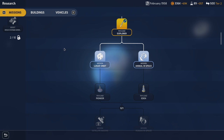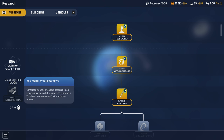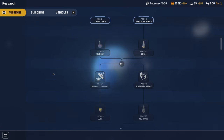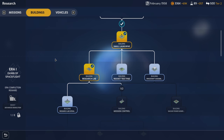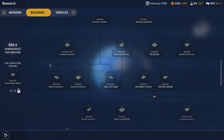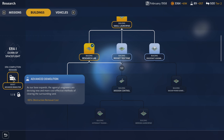Here's a cool thing I didn't know: Era One — Dawn of Spaceflight — era completion rewards. Each of the three tabs has a completion reward. For the missions tab you get Space Systems Expertise, which gives plus five percent payload reliability across the board. For the buildings tab the era completion reward is a 50% reduction in obstruction removal costs.